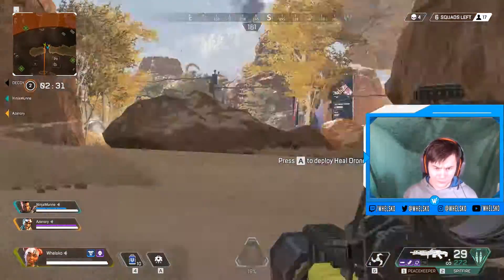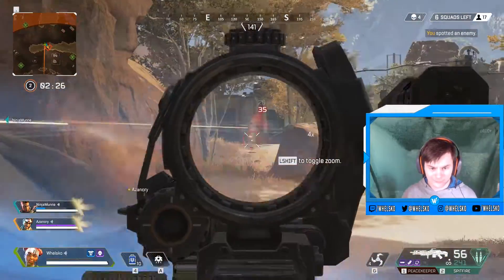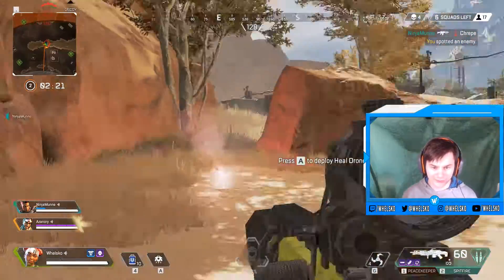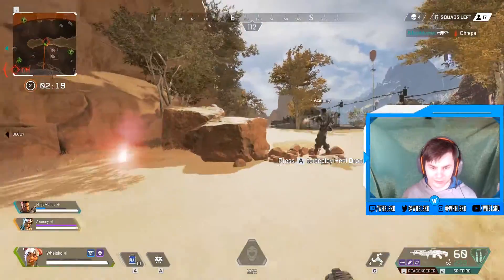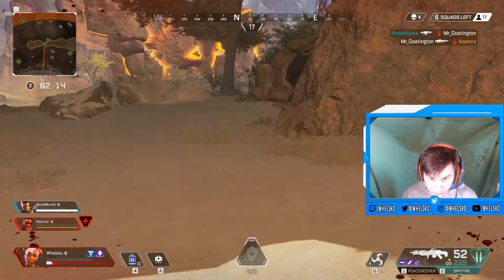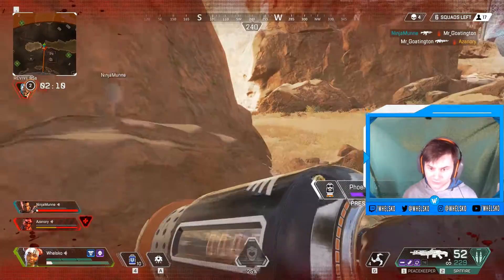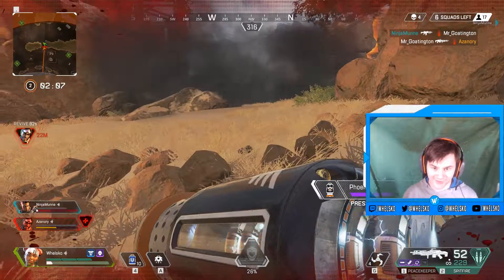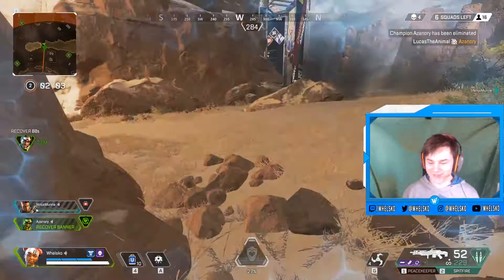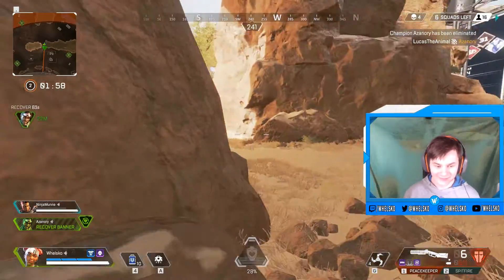For weapons, I highly recommend a short-to-long range combination. For short range: an R-99, an auto shotgun, or the Peacekeeper. For long range: a G7 Scout, Longbow, or Triple Take — Charge Rifle if you find normal ones as well. These types of loadouts will suit Lifeline extremely well because, as Lifeline, you should try to stay in the backline as much as possible.